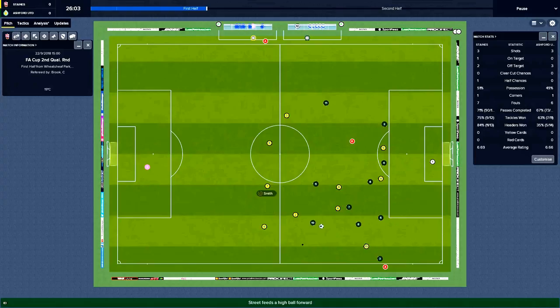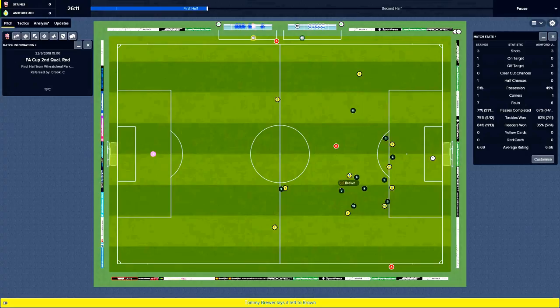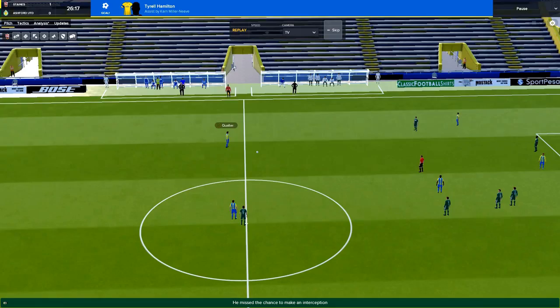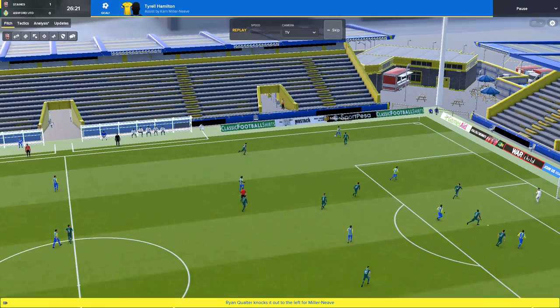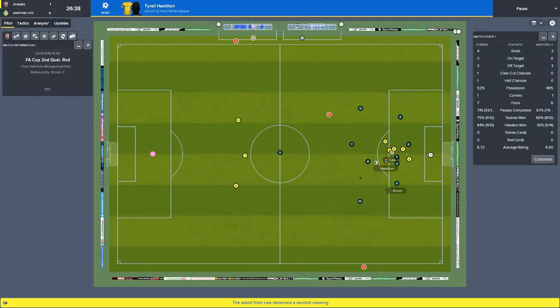Smith at the back to Brewer the wing back, inside to Brown, Hamilton — Quarter with loads of space and time — Miller Neve, can he get his cross in? Yes he can! And there's the goal — Hamilton heads down by Lee, Hamilton gets onto the end of the knockdown and scores past the keeper. Quarter with the ball up to Miller Neve who gets his cross in — the defender tried to head it clear, hit the back of Lee's head and fell for Hamilton. We'll take that.